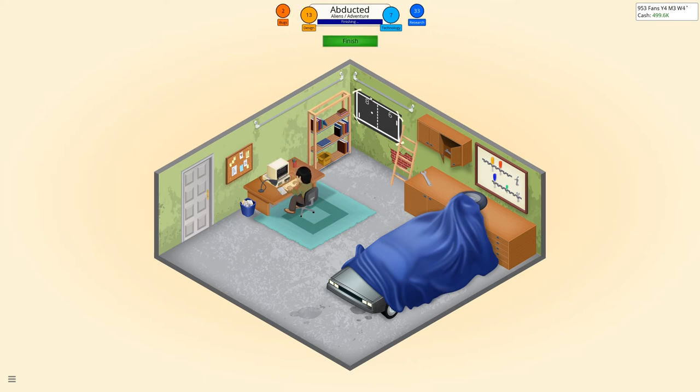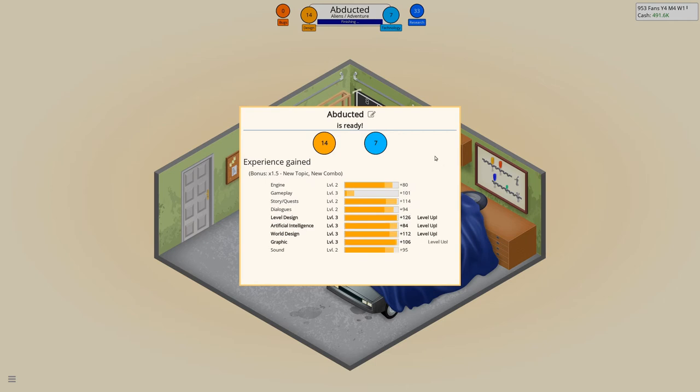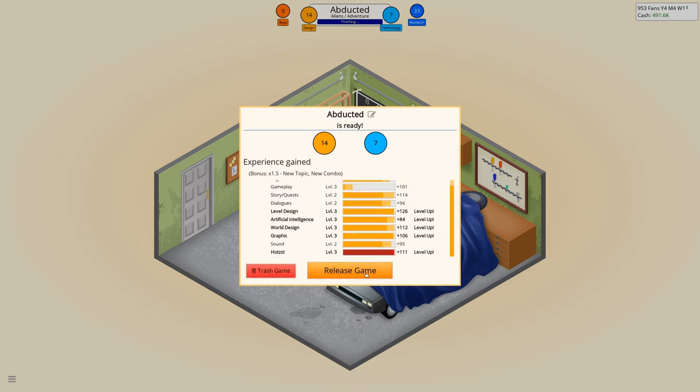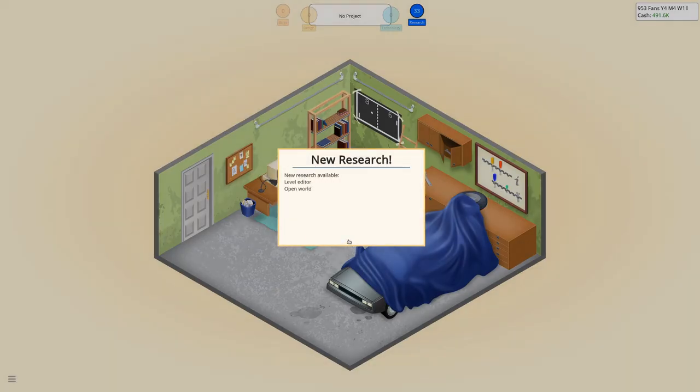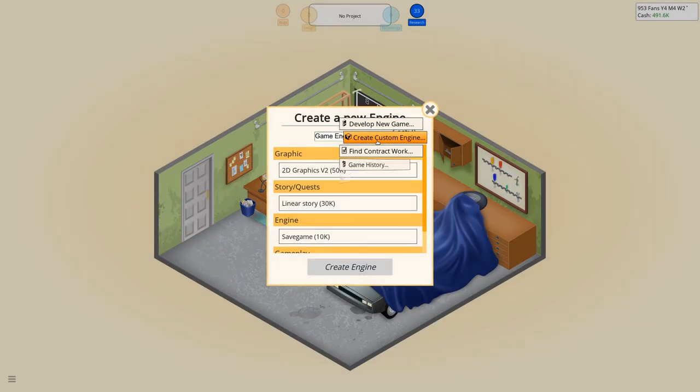Let's work those bugs out and then we can finish that one. It's not really exciting here, design or technology-wise. But we did get new research options. And let's create our first game engine. We call it the SGE, short for SHEDS Game Engine, named after our company.